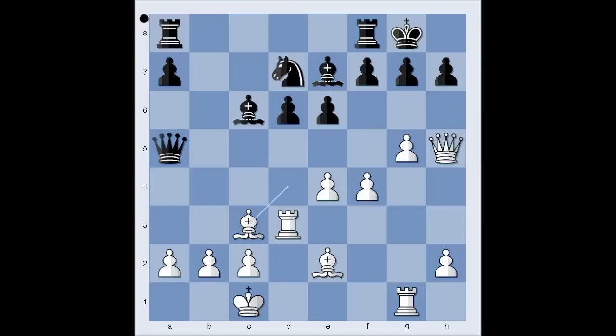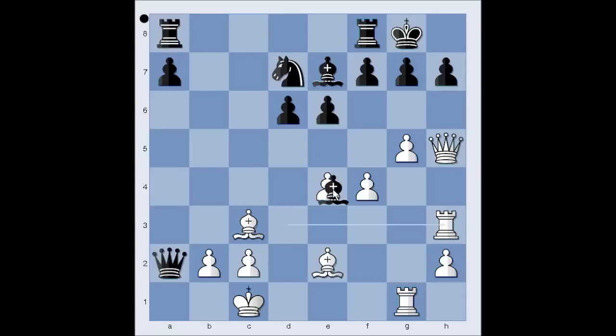Let's go back to our game. In the game, black captured the pawn on a2. Rook to h3, threatening checkmate. Bishop takes on e4, defending the h7 pawn. g6, cutting communications.